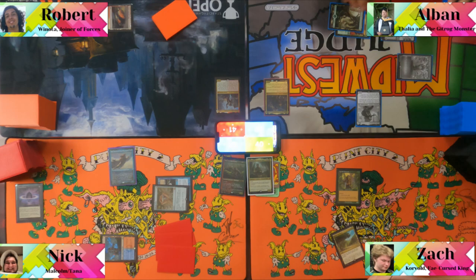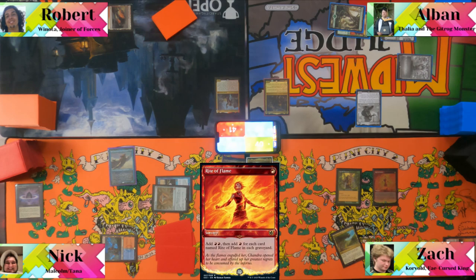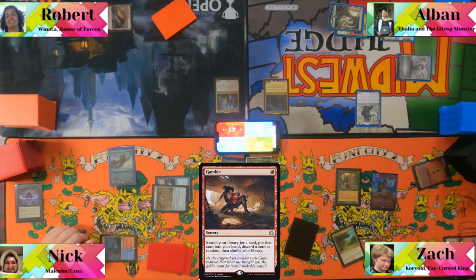Nick exiles Screaming Fire Monkey for red and casts Rhinoflame. Zack casts Gamble with only three cards in hand — the table jokes about how much of a gamble that actually is.